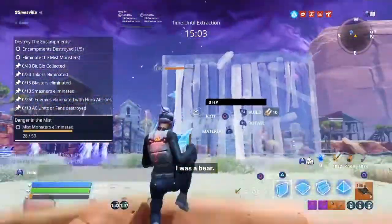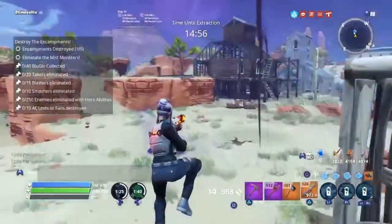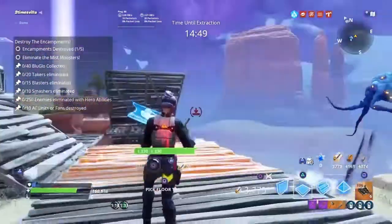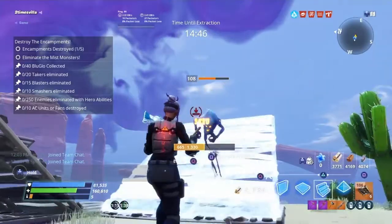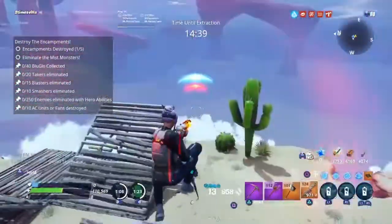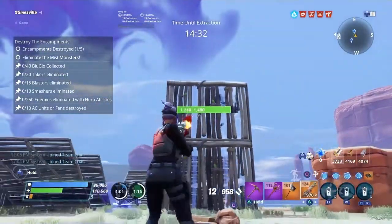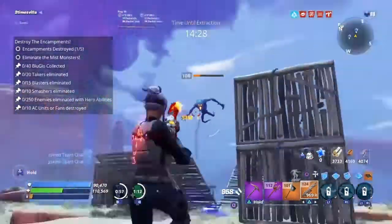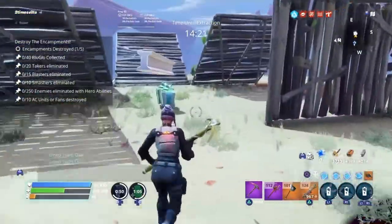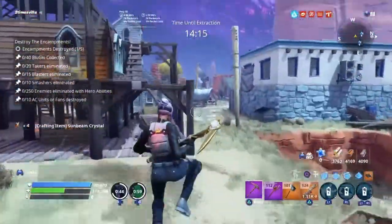I thought I fell off the map for a second. Wait — why didn't it build? I was literally right here, why wasn't the wall building? He just went right through my wall. For some reason he kept going through my wall — what the hell? Anyway, let's get our loot. Looking beautiful.